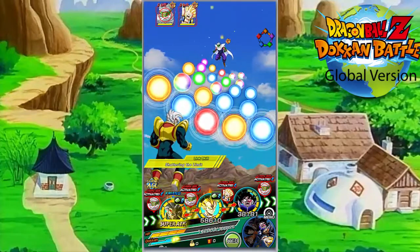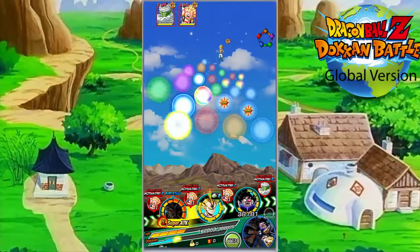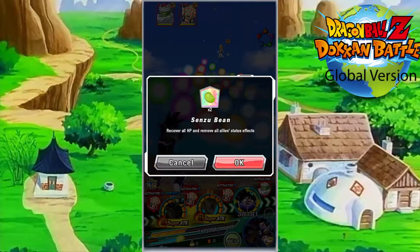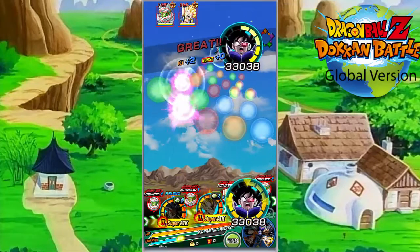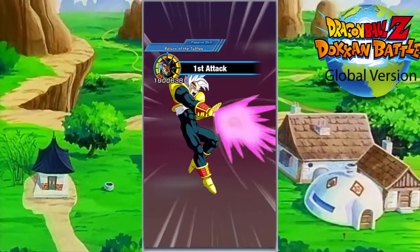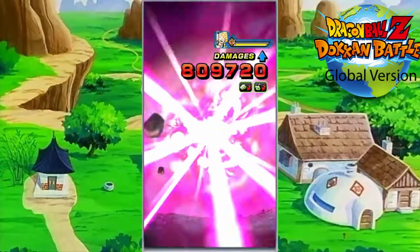I actually didn't know it was RNG, because the first time I was doing this, he went Great Ape every time. I'm like, holy shit, this guy's a guaranteed Great Ape god. But then I found out after him not going Great Ape that it's actually RNG. But regardless, he's a really fun character. Great Ape characters aren't that great to run on teams — you need a Great Ape team or a pure Saiyans team or niche teams. But this Baby is a little bit more flexible. You can put him on an Extreme team, an Extreme AGL team, or his own category team.